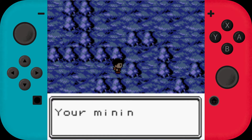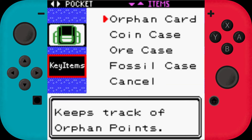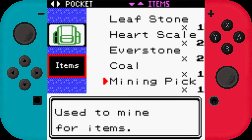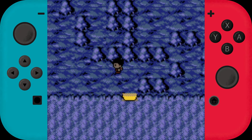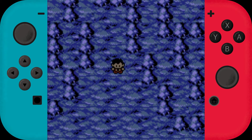Okay, we still had a mining pick. Our mining level is level 2. I'm not too thrilled about that Everstone, but what can you do? How many mining picks do we still have? One. Note to self: don't run in caves and don't click on rocks when you have a mining pick.